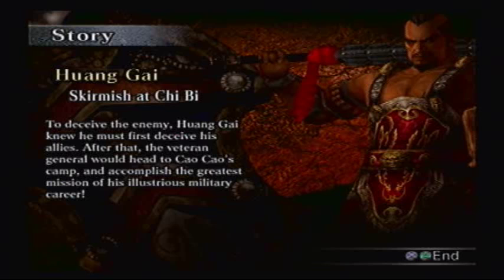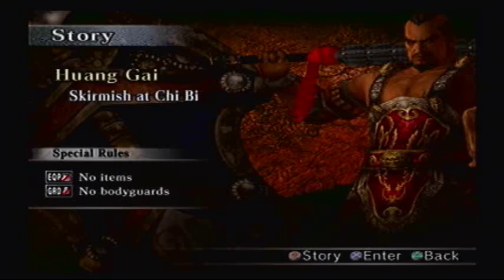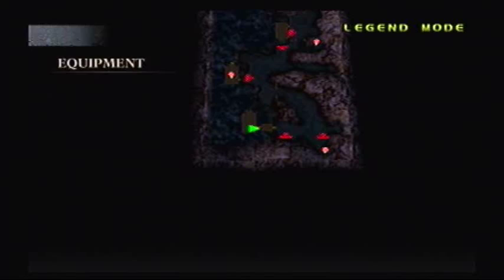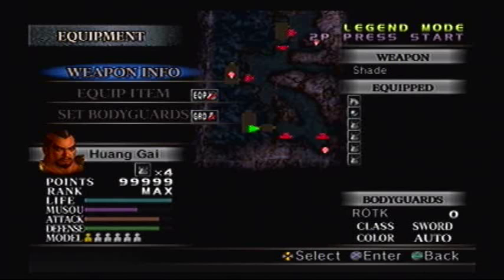Since this is a stealth mission, you're not allowed items or bodyguards. Unlike Zhu Rong's stealth mission and Diao Shan's stealth mission, which we've done later in the LP, this mission is strictly stealth, meaning you're not allowed to engage any enemies at all. To get the level 11 weapon, you had to get from point A to point B within like 3 minutes and 30 seconds — in other words, don't get caught at all.